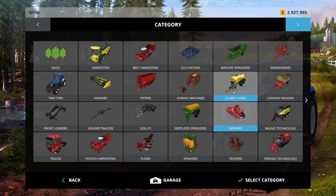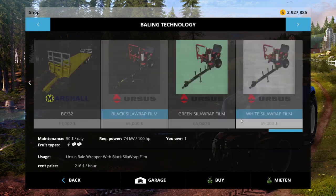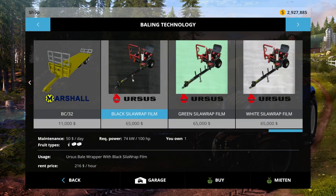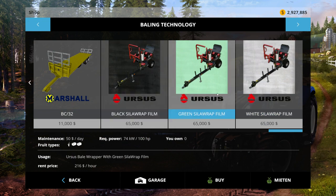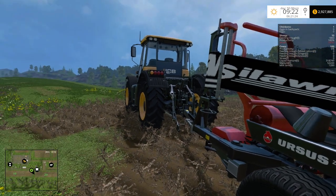It comes in three different colors. Some people like to wrap bales in a specific color — David Oldfield is a good example, he actually changed this himself. You can wrap in black, green, or white. They're all the same price: $65,000. They all require 100 horsepower each, and they wrap the bales in their respective colors.